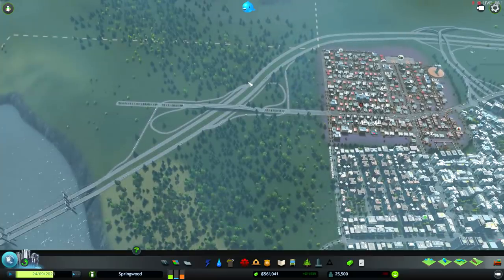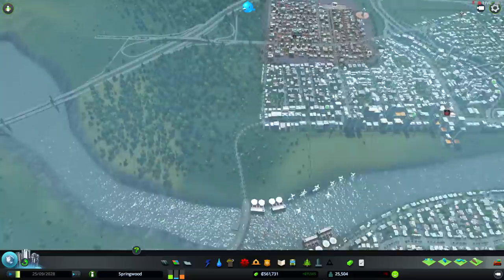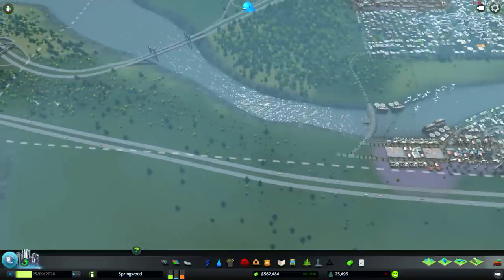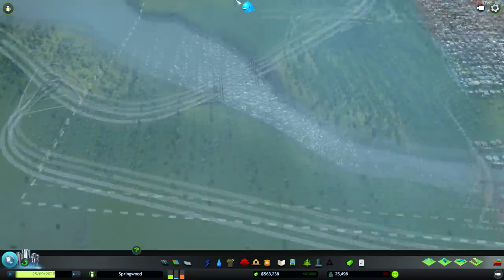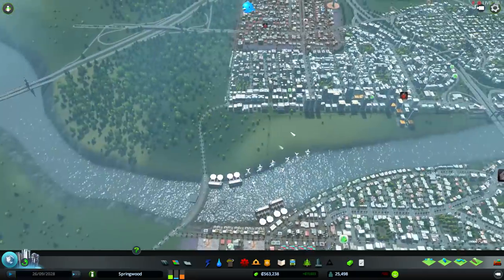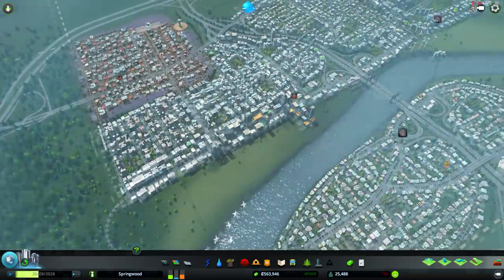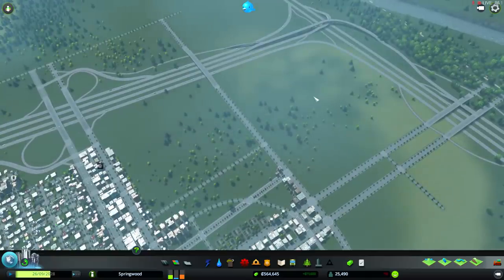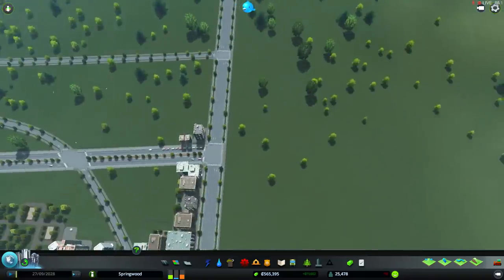I'm thinking I might eventually gut out this industrial area here. Maybe move it down to this side of the river, kind of towards this way. I'm not sure yet if that's the right approach. Maybe build some parks along this riverfront and then expand over here towards the highway. I think I'm going to give that a shot right now.